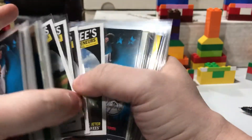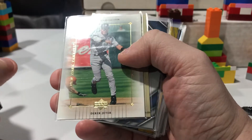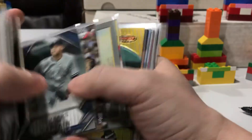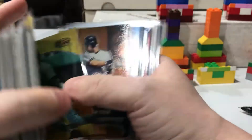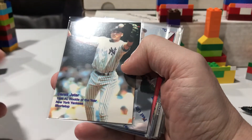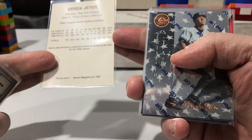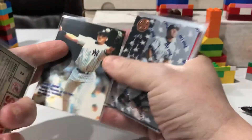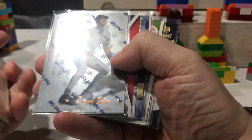A few GaryVee cards. A couple of Topps Town. It says it's the patch collection but there's no patch — always weird when I see something like that. Blue Chips — still with the foil. This one's interesting: Sports Magazine 97 promo card. 96 Rookie of the Year — that might be cool for somebody.